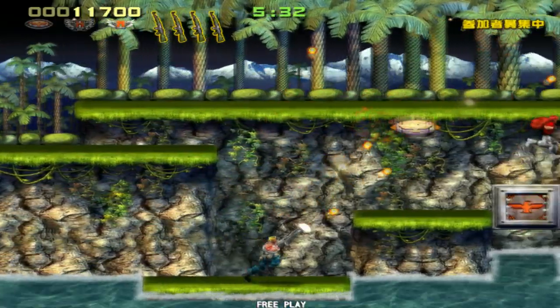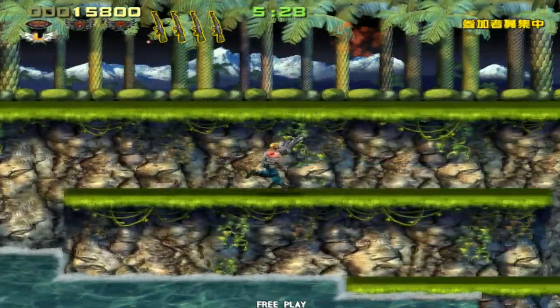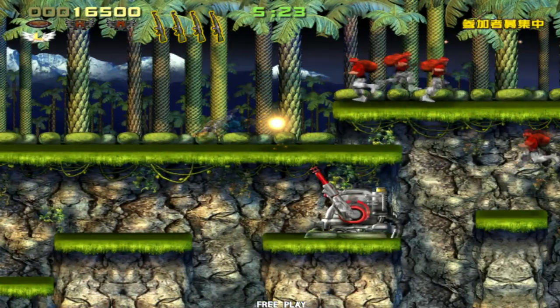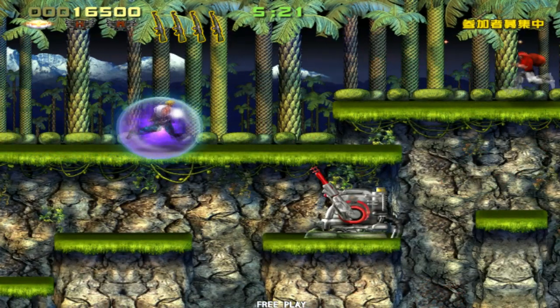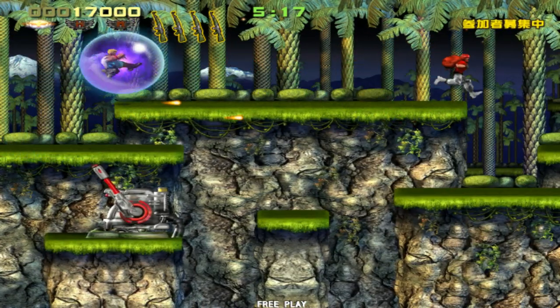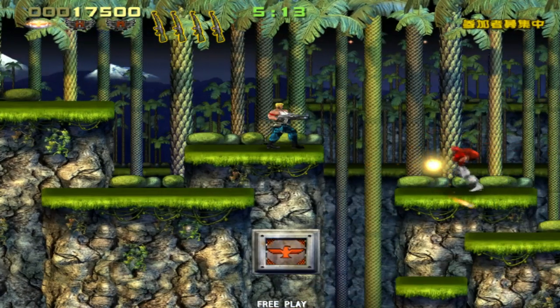Contra Evolution was an updated version of the Contra that was on the NES and Famicom. Bill and Lance are back, giving you the opportunity to take down waves of bad guys using the machine gun, laser, fireball, and spread gun, as well as a new addition — the homing missiles. In addition to the graphical upgrades, Contra Evolution also gave the option to select two other characters: Ricky and Sally.